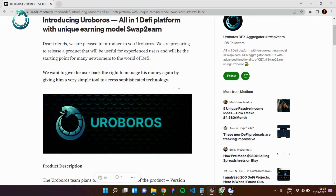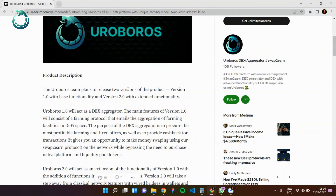Roburus wants to give the user back the rights to manage his money again by giving him a very simple tool to access sophisticated technology. The Roburus team plans to release two versions of the product: version 1.0 with basic functionality and version 2.0 with extended functionality.